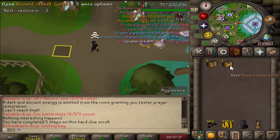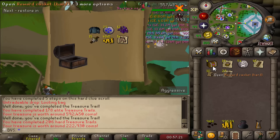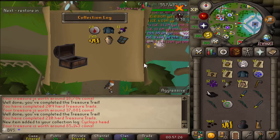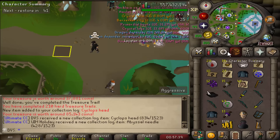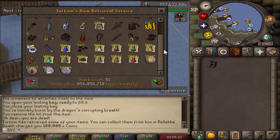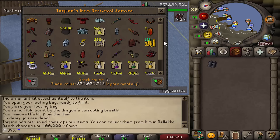A few more caskets here, going through them quickly: Cyclops head from the last hard clue — another unique. Here's everything on my account right now — up to 856 million GP, which is pretty nice.